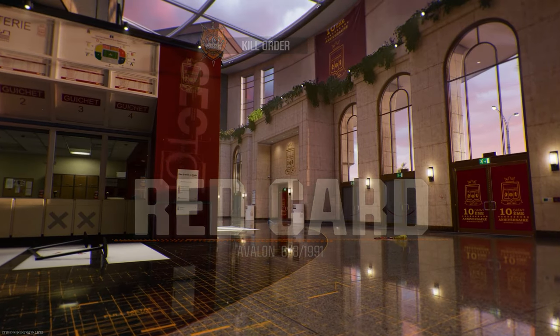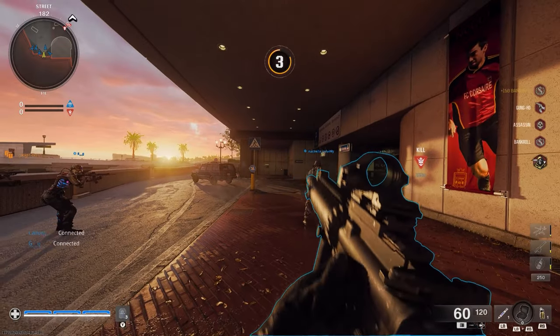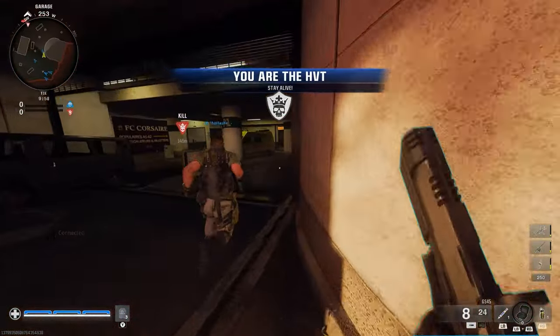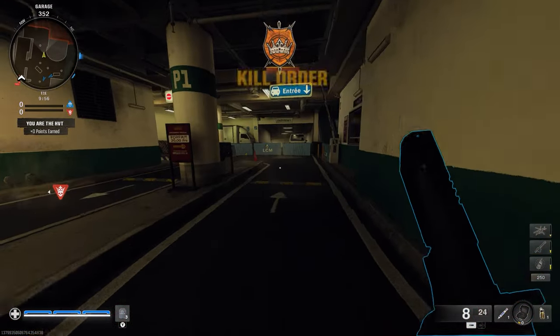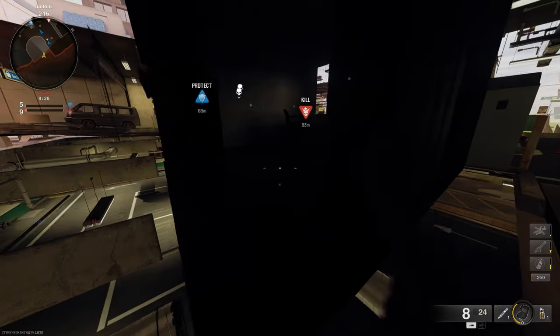To do this glitch, make your way to my location on Red Card — this is a multiplayer map that literally came out just now on release. All you want to do is make your way to my location and dolphin dive through this fake wall, as you can see near these ATM machines.